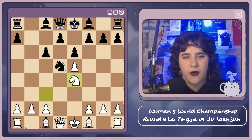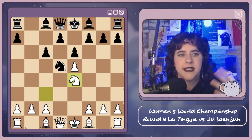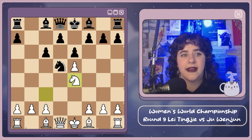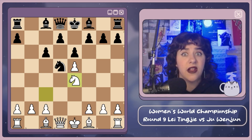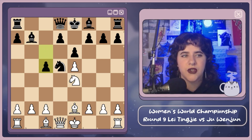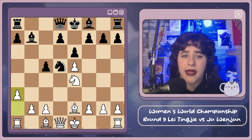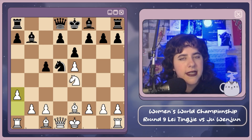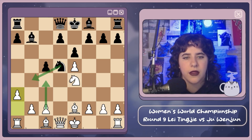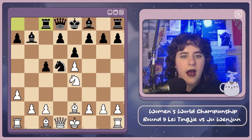The knight comes to d5 — what a nice square. Now knight e4. Black needs to develop very quickly here because white is going to play c4, try to push the knight back, and get a really nice space advantage and development advantage. We get bishop b7, then bishop e2, and now c5. The idea behind c5 is Ju is trying to make her light-squared bishop better — she needs an open diagonal. Now we get a3: white wants to go c4 but doesn't want black to respond b4 and come to b4 with the knight.